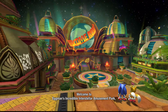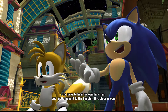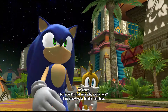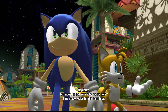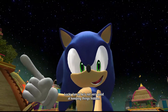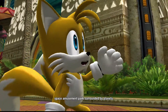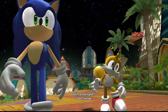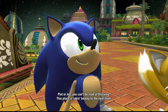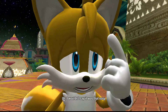Welcome to Eggman's Incredible Interstellar Amusement Park, where you can enjoy five planets for the price of one! He loves to hear his own lips flap, but I gotta hand it to the Eggster — this place is epic. Everyone and their brother is gonna wanna come here. No doubt. But I'm not sure why we're here — this place looks totally harmless. Because Eggman plus secretly built amusement park equals evil plot for us to foil. Lucky for us, he's not very good at keeping things hidden.